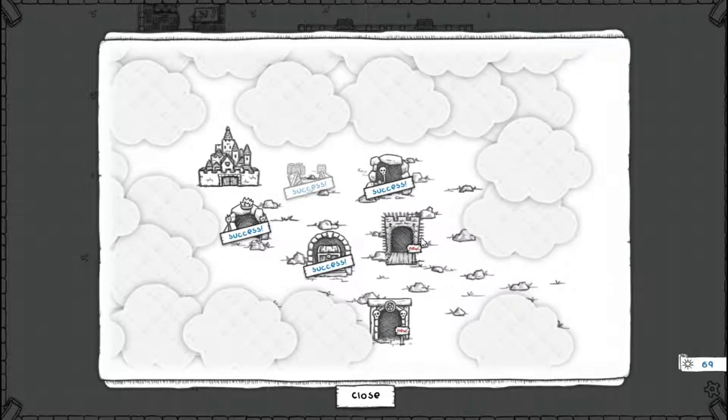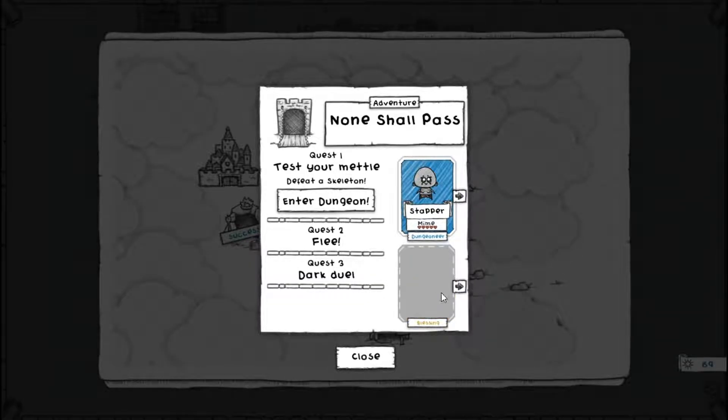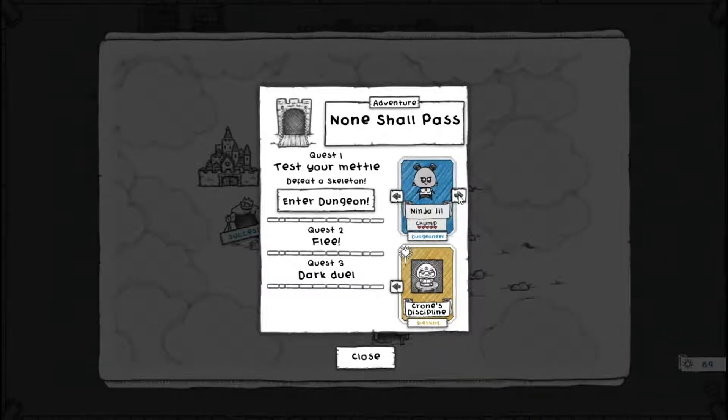We have two places to go: the Lich Lair, which I'm really not looking forward to — I hate liches in any game — and then the other one is this adventure: 'None Shall Pass.' Quest one is to defeat a skeleton, quest two is Flea, and quest three is Dark Duel. There's only one character we haven't used yet and that's Stapper, so I think we're going to take Stapper out for a test run and see how well he does.